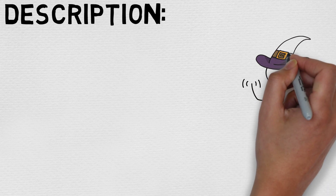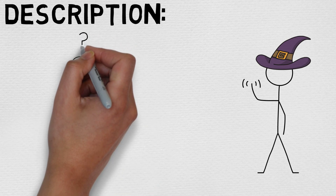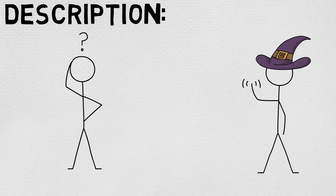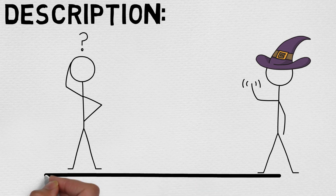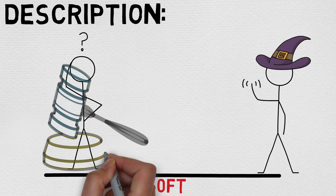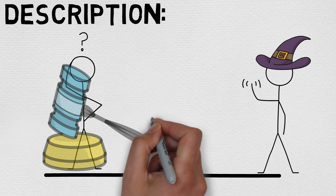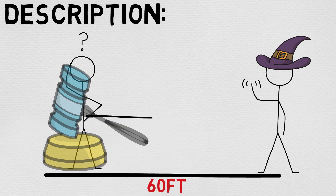You create a magical zone that guards against deception in a 15-foot radius sphere centered on a point of your choice within range. Until the spell ends, a creature that enters the spell's area for the first time on a turn or starts its turn there must make a Charisma saving throw. On a failed save, a creature can't speak a deliberate lie while within the radius. You know whether each creature succeeds or fails on its saving throw.